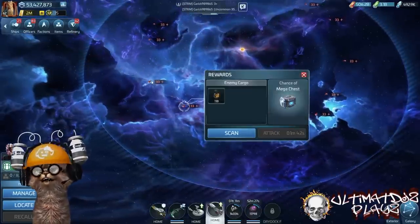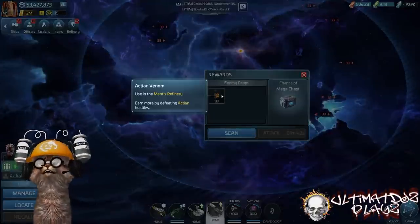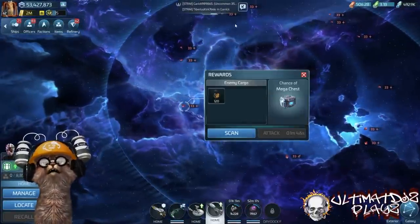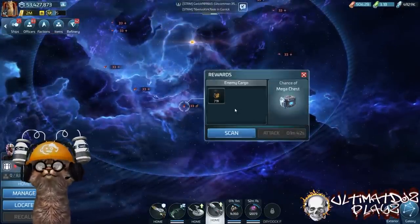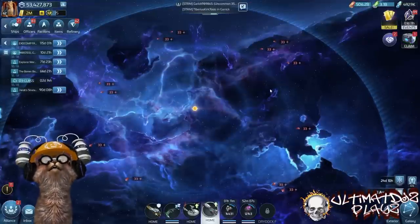What are the differences between these two hostiles? Primarily, the Chrysalis hostiles drop a little bit less loot. The loot you're picking up is Venom, which you'll use in the Mantis refinery. The Chrysalis drops less loot compared to the interceptors, which drop about five to six, maybe seven times more loot.